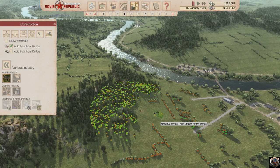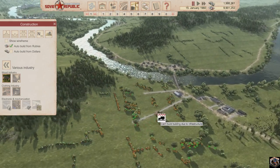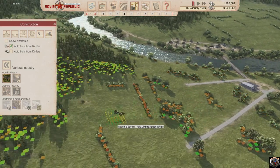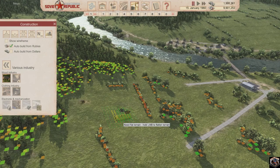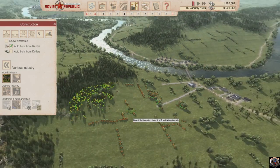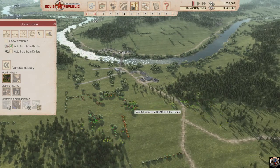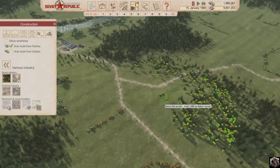Hello everybody, Average Gamer here. Welcome back to another episode of Workers and Resources: Soviet Republic. What we're going to be doing today is getting a second lumberyard set up. We have our first one, and it's going to be exporting — though I don't think we've actually been exporting any wood yet.